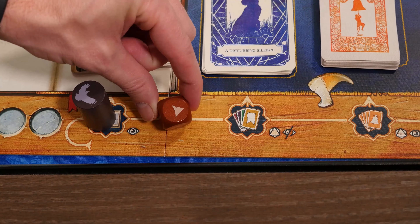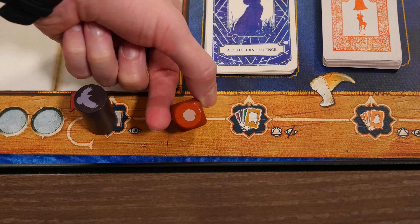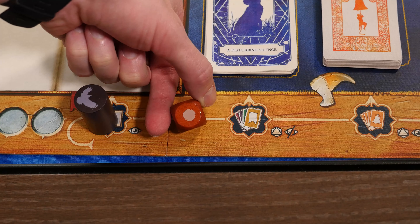Your turn has two phases: determining the adversity, and then performing two actions. Rolling the adversity die shows how far you move the adversity marker — one step, two steps, or no steps. Most of the spaces on the adversity track bring out bad things, like incidents, problems, and events.